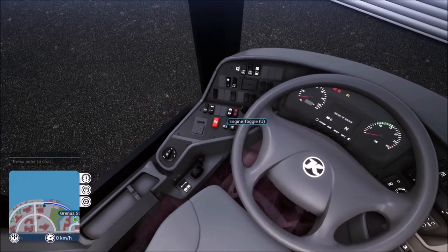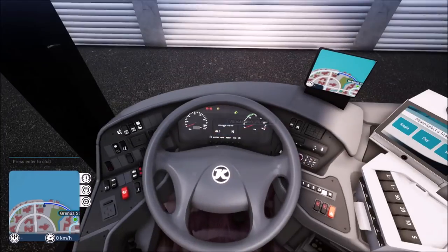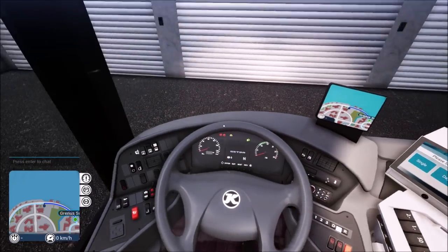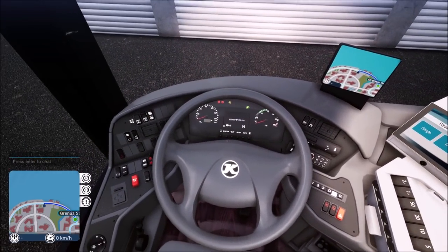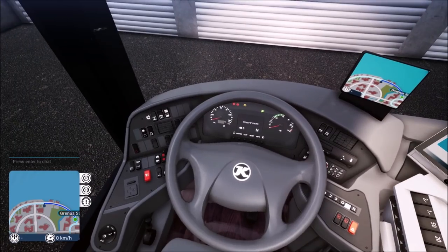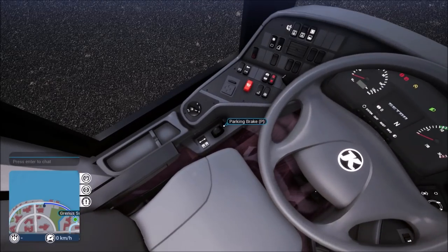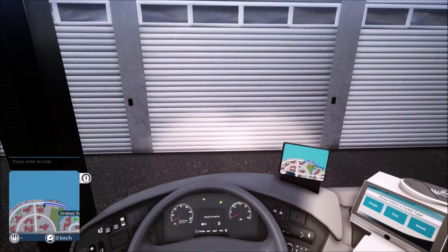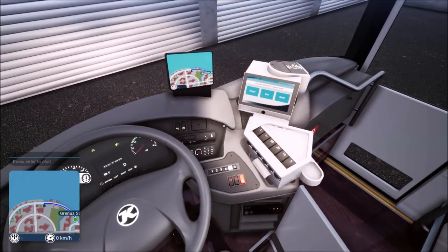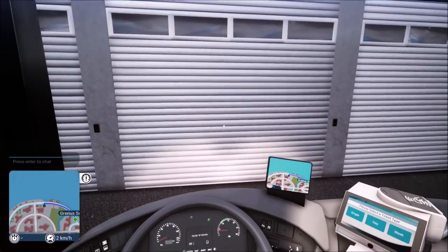So let's turn the lights on. By default, because I'm on simplified controls, I've got the speed limiter on, which stops me from going over the speed limit, and my gear shifting is automatic. But if you're diehard, you can do manual transmission. Parking brake off — let's put it into gear and roll forward. When I'm interacting with the bus and passengers, I switch to keyboard and mouse, but when driving I like to use a wireless controller.